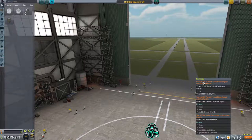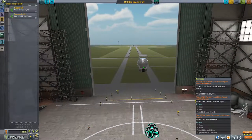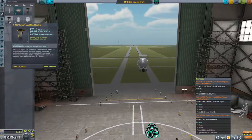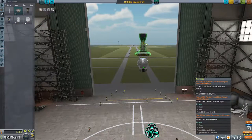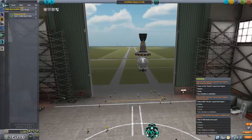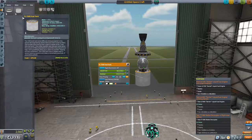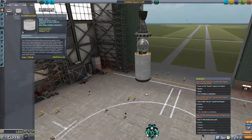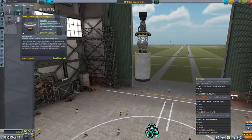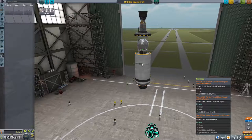The contracts are to haul the LV-T45 and test the LV-909 Terrier. Let's go ahead and find the swivel engine. What we're going to have to do is build a second stage that's going to keep us going and leave the sphere of influence of Kerbin — and it's an engine we have to test anyway, so it'll work out for us. Let's put an antenna on here so we have control.